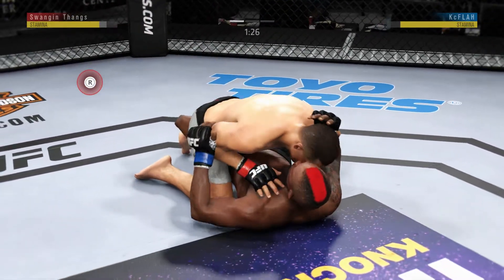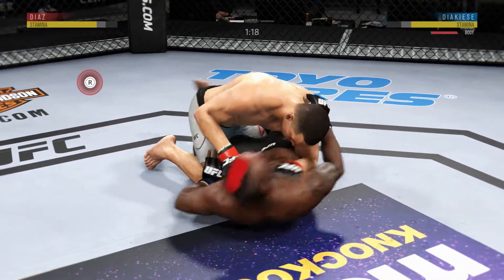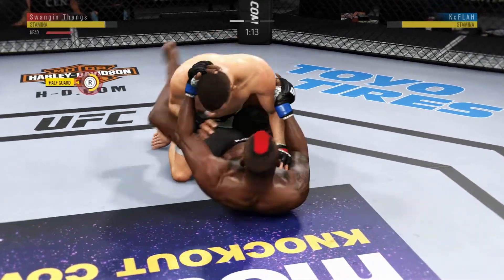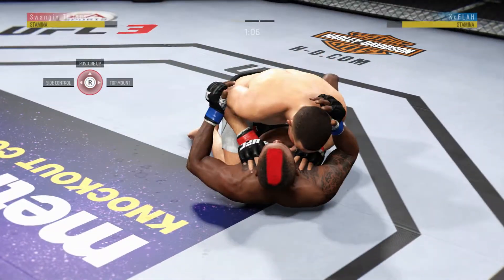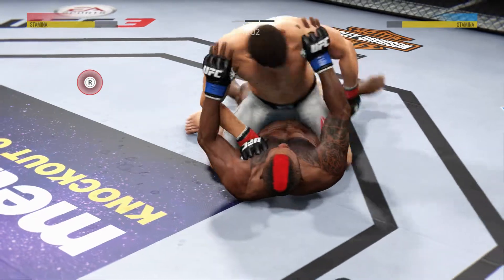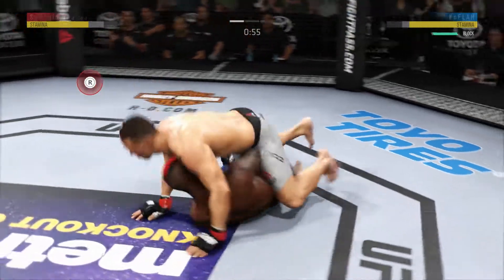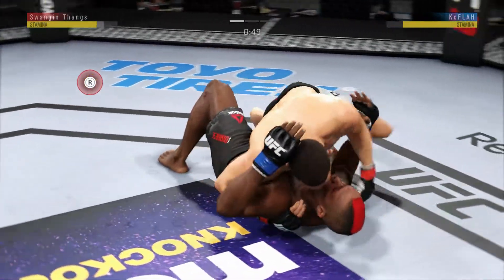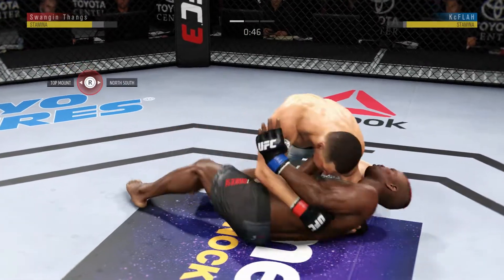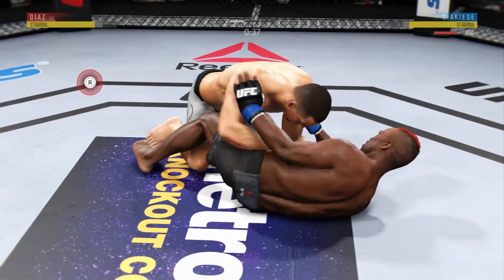Back to half guard now. Hard to win fights in mixed martial arts from the bottom, but nice work there in that position by Jacacy. He's got full — no, half guard. Now he's in full mount. Under a minute to go in the round. Back to side control, busy as he looks to improve position. He got tagged there.